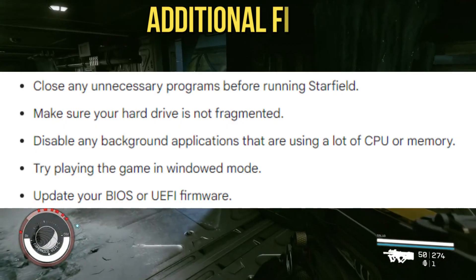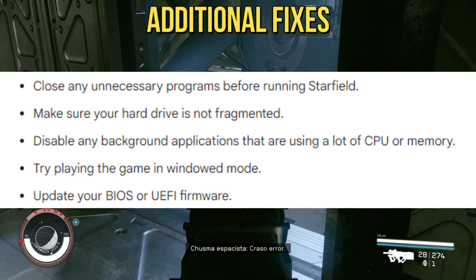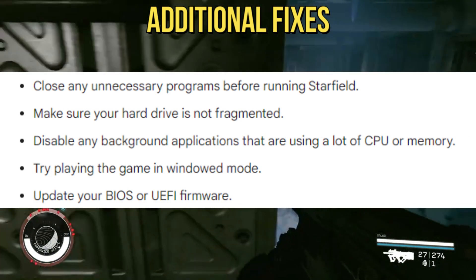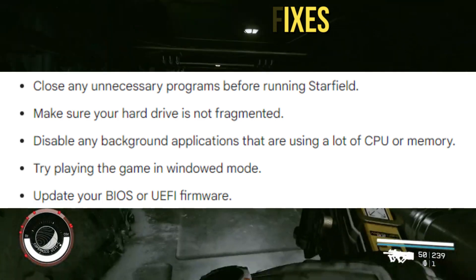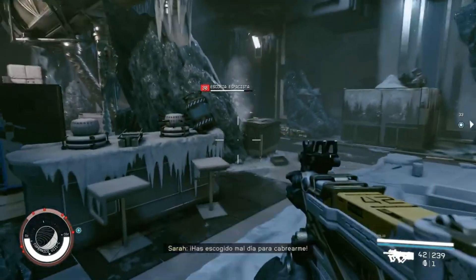Here are some additional tips that you can try. Close any unnecessary programs before running Starfield. Make sure your hard drive is not fragmented. Disable any background applications that are using a lot of CPU or memory. Try playing the game in windowed mode. Update your BIOS or UEFI firmware. If you're still having trouble, you can contact Bethesda Support for help.